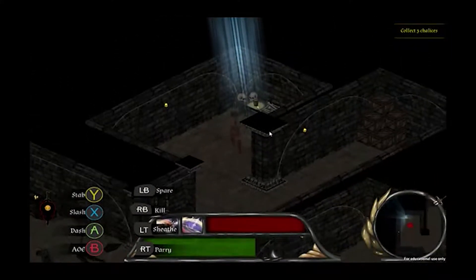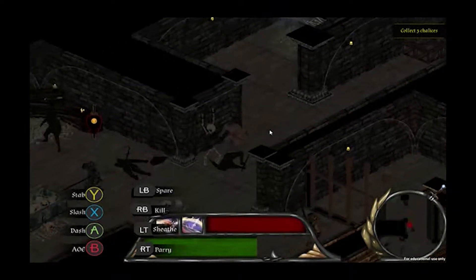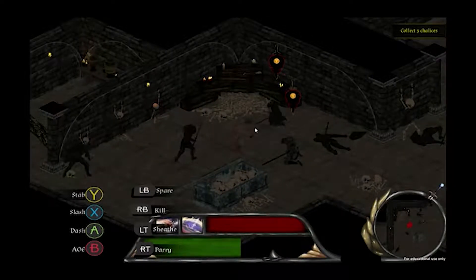The crypt I designed is a three-part puzzle with trap rooms that force the player to defeat all enemies in order to progress to the next part of the level. This level was designed to give the player claustrophobic encounters while they search for pieces of the puzzle.